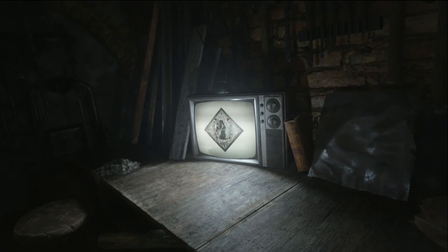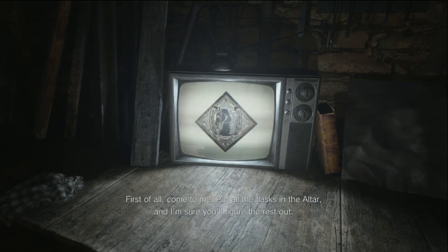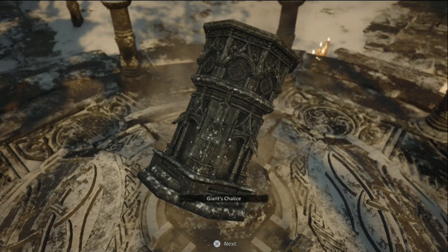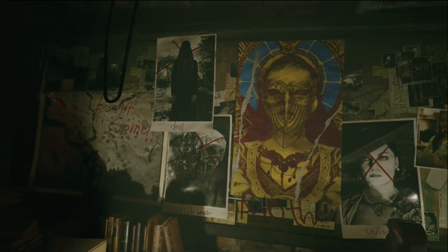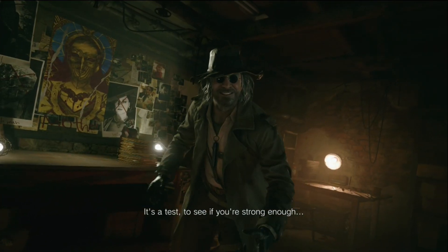Ethan gets contacted by Heisenberg, who is impressed with his determination and offers to direct him to a stronghold to get the last container. The stronghold is basically an endurance round where Lycans pour in and you need to fight them off with everything you've got — luckily there are plenty of supplies. You also fight a Urias with a hammer who'll slam it down, throw columns at you, and do a spin attack, with Lycans spawning in to make the fight harder. After defeating the Urias, Ethan finds the last container and Carl congratulates him and tells him to get to the factory.